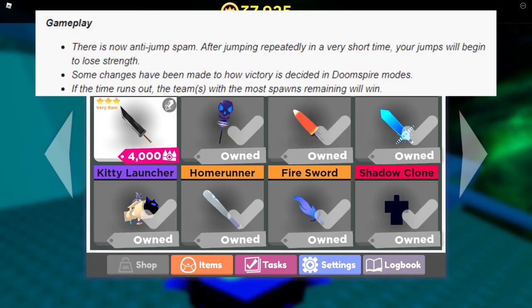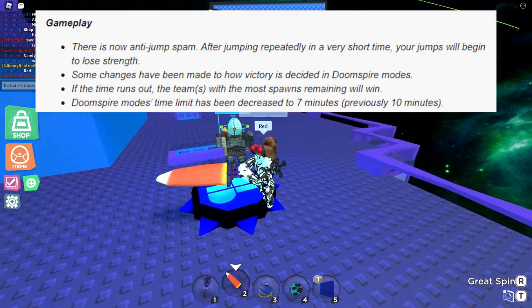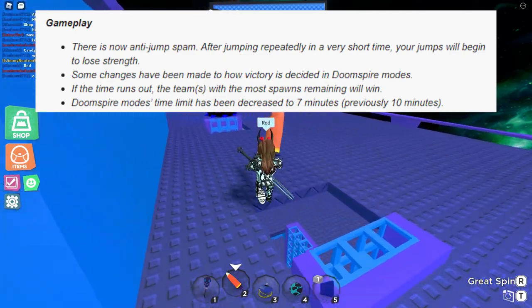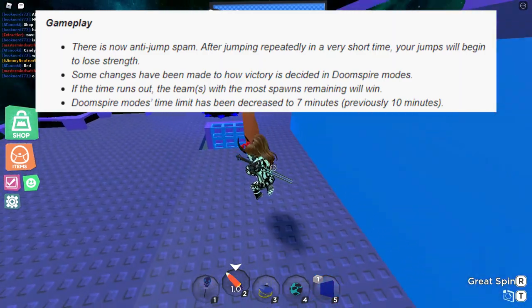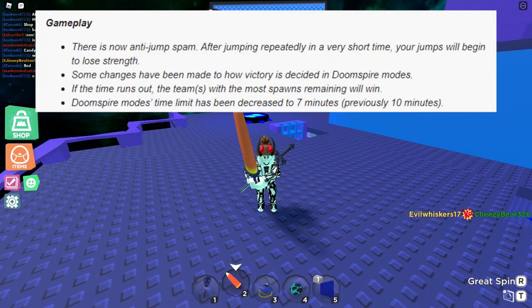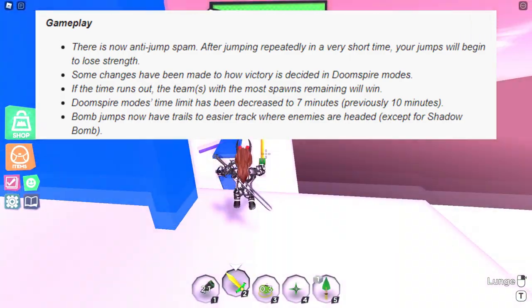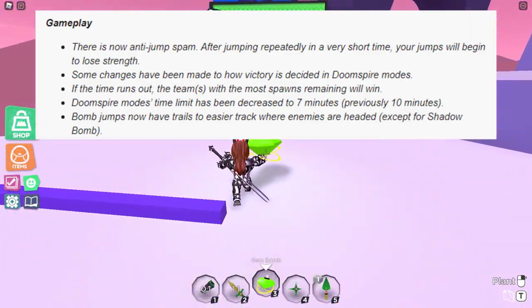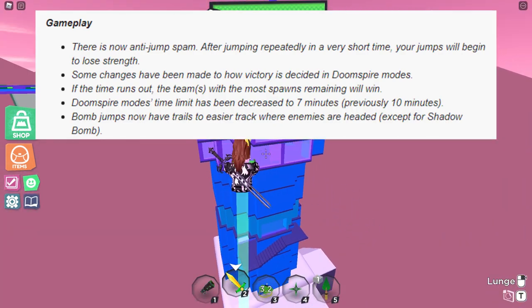A lot of people like this change. Doomspire mode has been decreased to 7 minutes, previously 10 minutes — this will make rounds a lot quicker and more fast-paced, which is what a lot of players stated. Bomb jumps now have trails to more easily track where enemies are headed, except for the Shadow Bomb. This is a good change because it prevents people from bomb jumping and sniping as easily, which was a large problem.